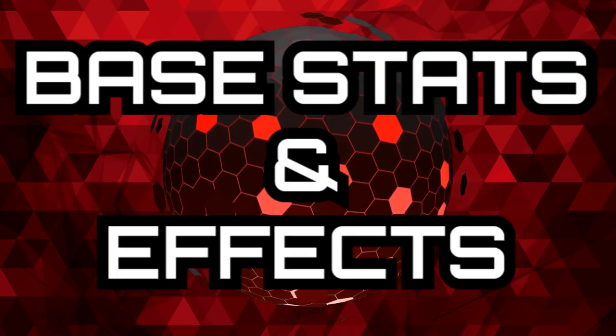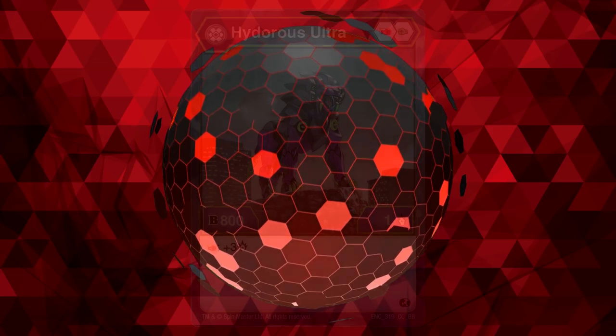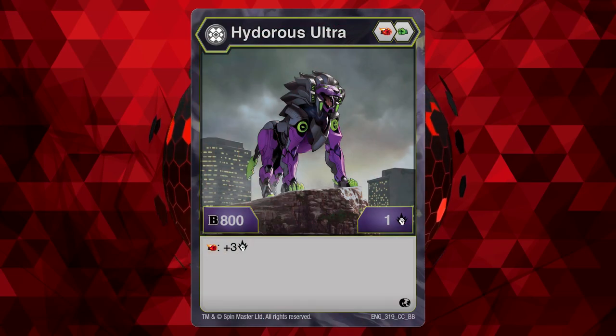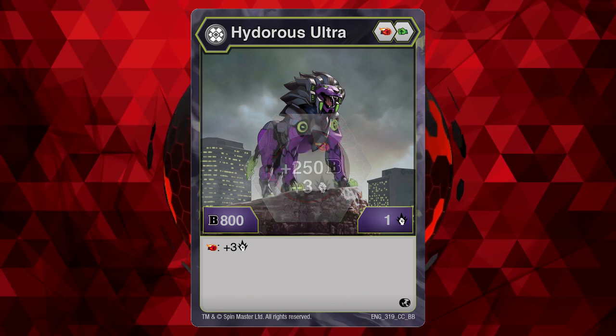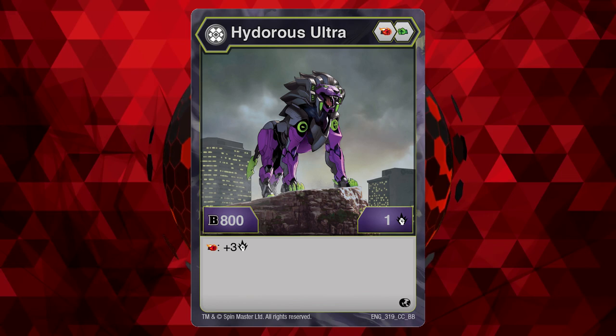Category 2: Base Stats and Effects. Darkus Hydrus Ultra's 800 B power made it one of the strongest Bakugan when it first came out. On a plus 253 Firefist, it was 1050 B power, which was great back in the day. To put it into perspective, 1050 back then is like 1350 now. As the 1050 B power lost its luster, it was the damage that would become the most popular stat for Darkus Hydrus Ultra.